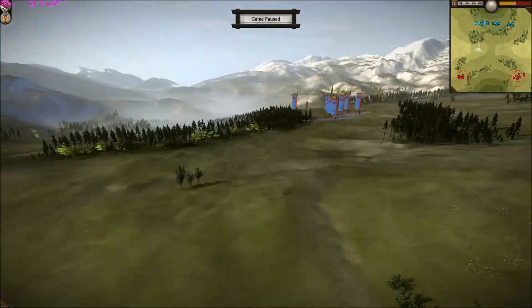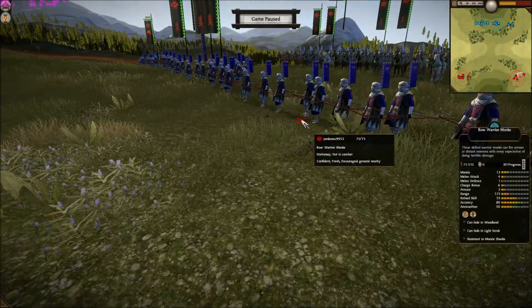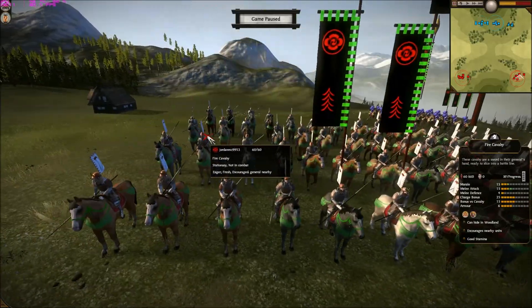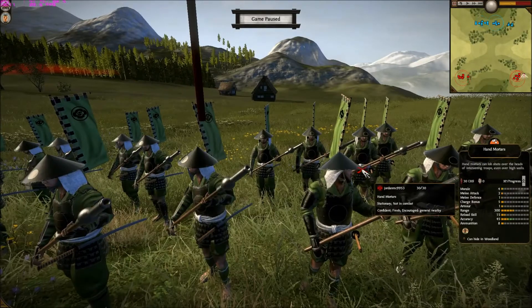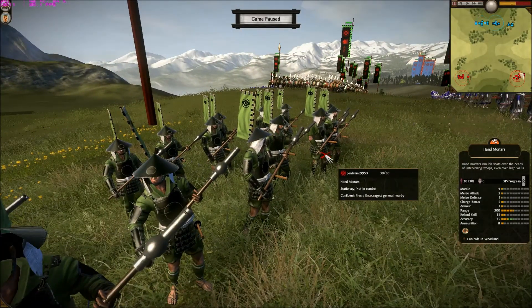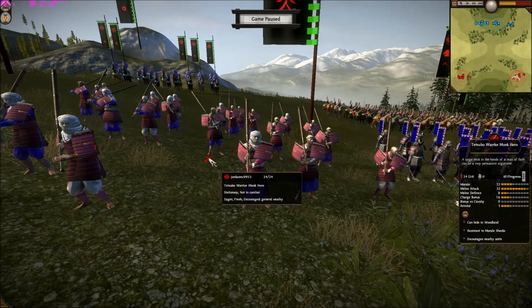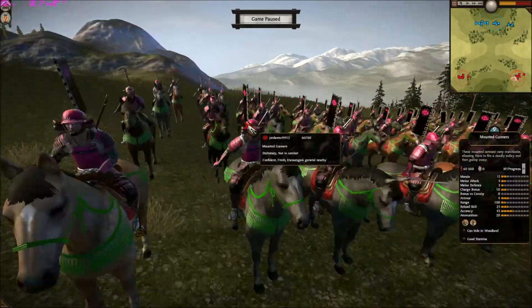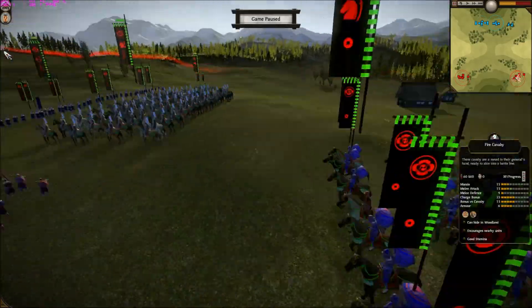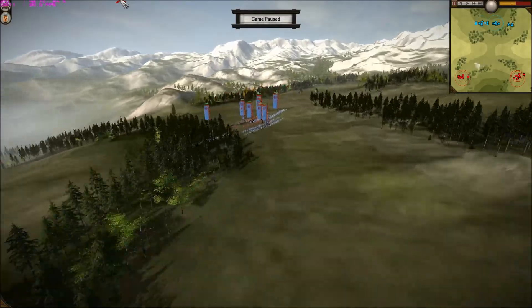Now we'll go into the opponents' armies. My guy had a really weird army, I'm not going to lie. He's got some bow warrior monks, some fire cav, some hand mortars — this was the first time I played against these and I thought they literally just threw hand grenades, but I turned out to be totally wrong. Tetsubu warrior monks — pretty deadly. Katana hero, same as me. Mounted gunners, and his general. He also has some bandits and wacko raiders somewhere, which I'll soon discover.